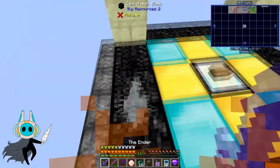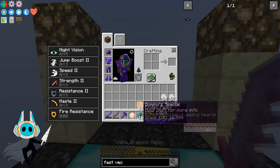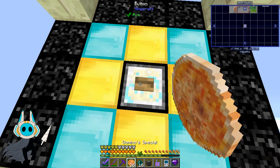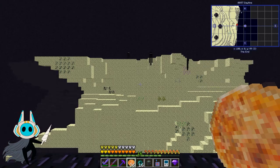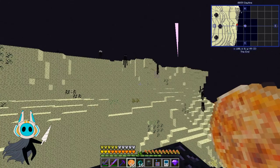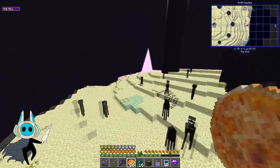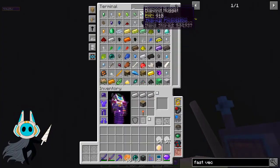Apparently the evil things that come out of the end portal are silverfish, which I don't quite understand. The quest also wants us to make dark matter and light matter machines. But I don't necessarily think I need to make them because I've got my environmental tech items going on.